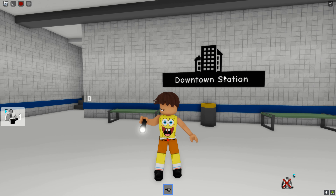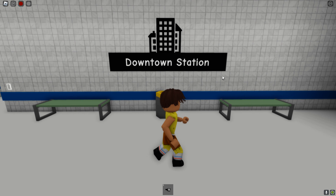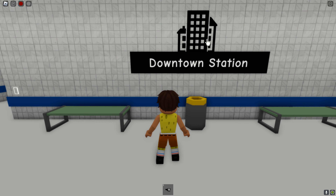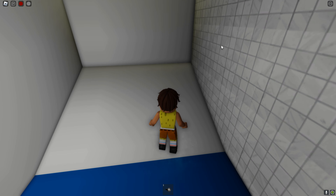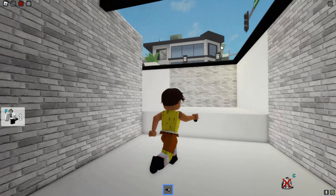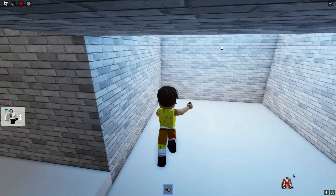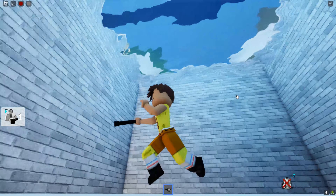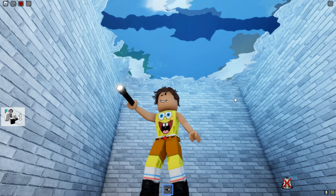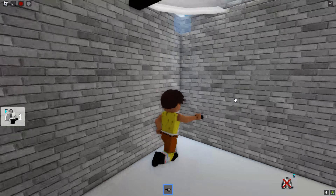For the last secret inside the hotel, go inside the elevator and go up, then go down. Once you go down you'll be in the secret room where the secret safe is. This is a little bit older since the update dropped, but you can come in here and if you get close you actually start swimming. If you want to leave, go straight up, press this button on the wall, jump up, and you're out.